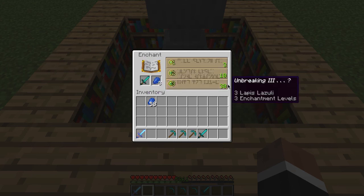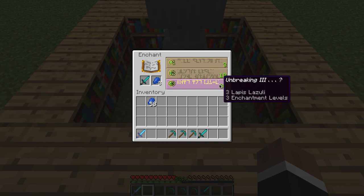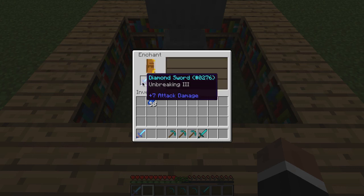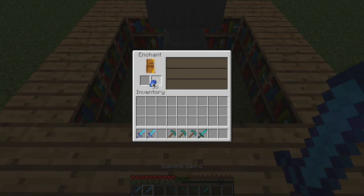So this used to take 30 levels to enchant, but if you see it says three enchantment levels — that took three levels. It takes three levels to enchant something to level 30 now.